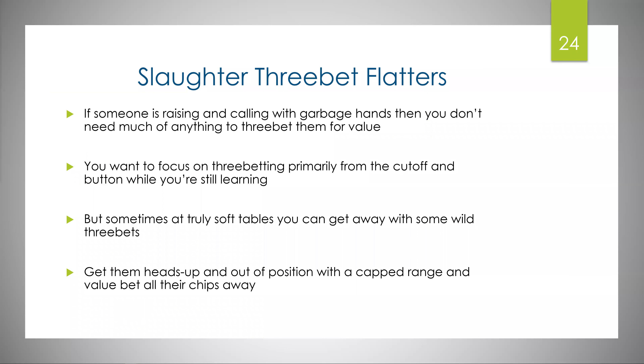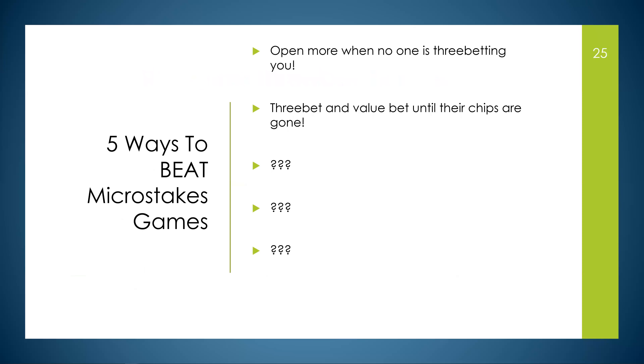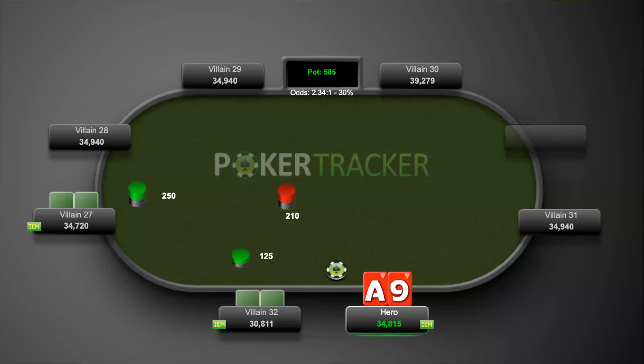You've got to slaughter three-bet flatters. If someone is raising and calling with garbage hands, you don't need much to three-bet them for value. Focus on three-betting primarily from the cutoff and button while you're still learning. At truly soft tables you can get away with some wild three-bets, get them heads-up and out of position with a capped range, and value-bet all their chips away. Tip two: three-bet and value-bet until their chips are gone.